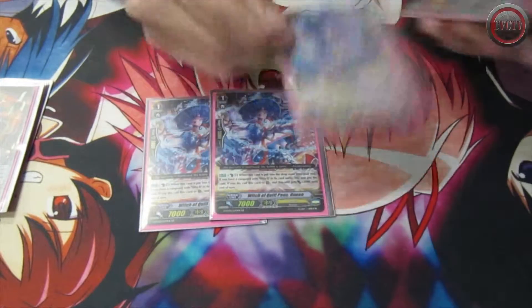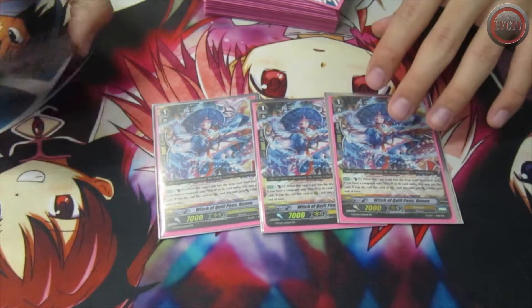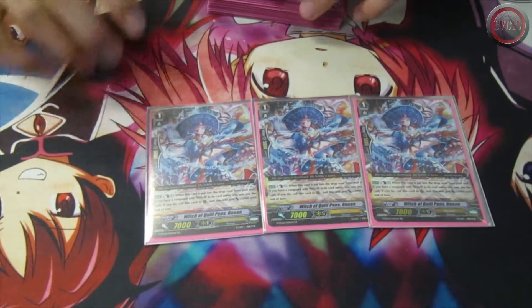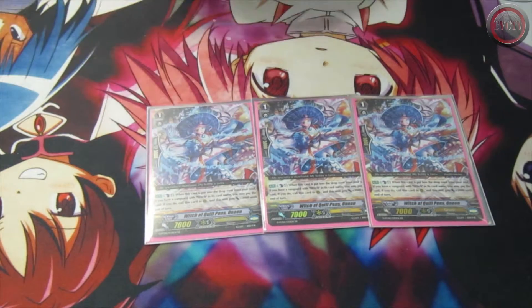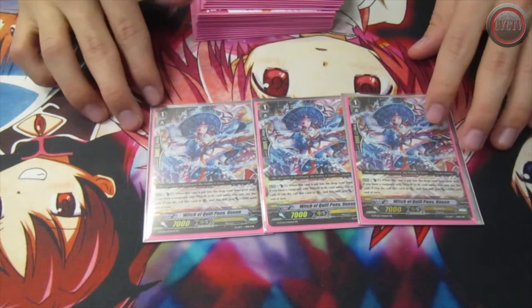I run 3 Onion. Onion is your new Melissa. When this unit is placed into the drop zone from your soul, if you have a Vanguard with witch in its name, you counterblast 1, then you call it to rear guard circle and it gains 2,000 power. It's a 9k booster and it can make 21k lines with your 12k hitters, which is Chicory or Jasmine.